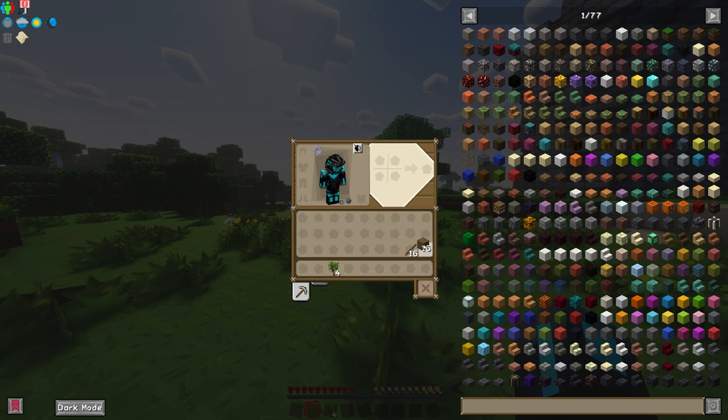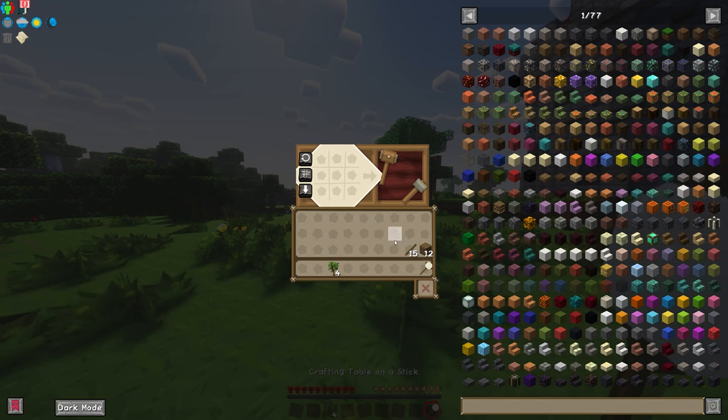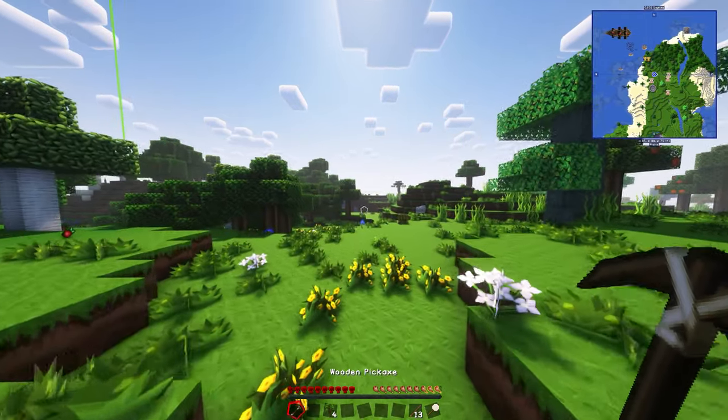Let's make a crafting table. I believe we can make a crafting table on a stick in this — I saw someone do it once. I haven't really watched any videos on it; I've seen some things and there are some mods I do remember. So let's just make a wooden pick, do the old Minecraft 101 thing — mine some stone, make a better pick.